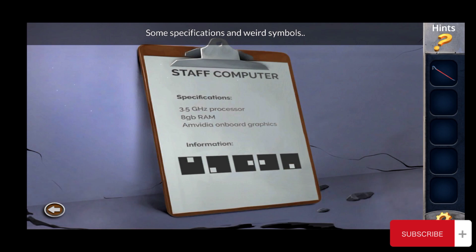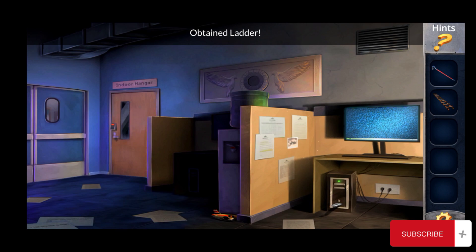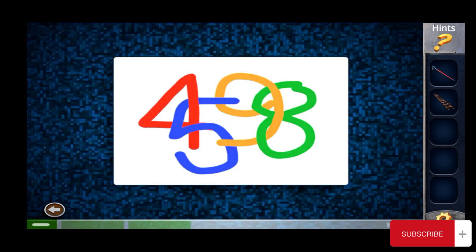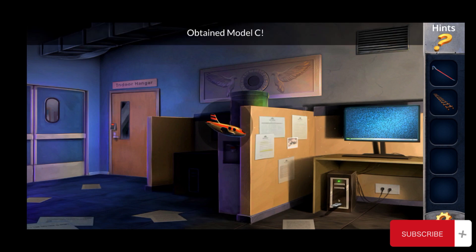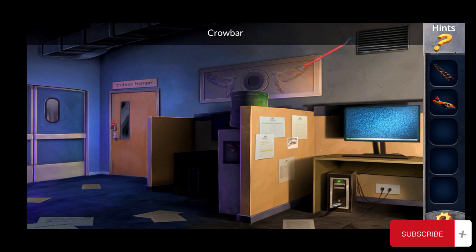Go back with this letter, go to the office, come here. Enter 27648. Note this next code: 4598. Go back, pick this model C, and use this crowbar here. Pick the key card.